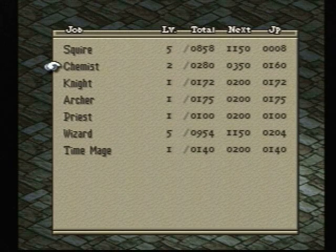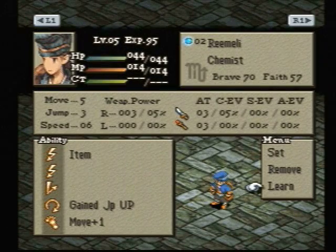Overall, the chemist I'd probably put at a three out of five — another kind of average class, but still a lot of useful abilities. They can use guns, daggers, and mostly cloth items. Definitely a great building block of a class.